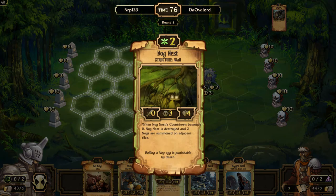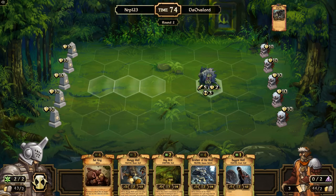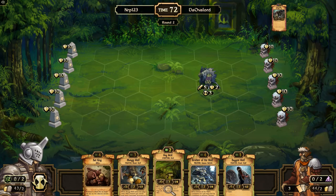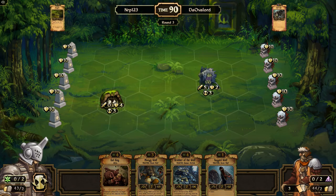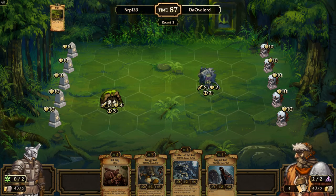Play a Nog Nest, I think. Oh — Nog Nest, I thought it had two countdown for some reason. I'm gonna put that in the middle right there. I know odd placement, but I want to be able to put something in front in case I need to protect it and something in back in case I need protection. Let's see if we can draw another Ragged Wolf so I can destroy that thing.